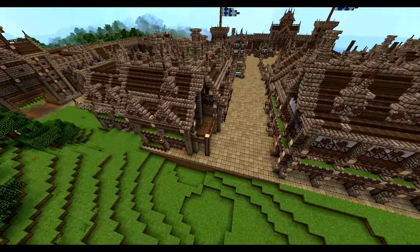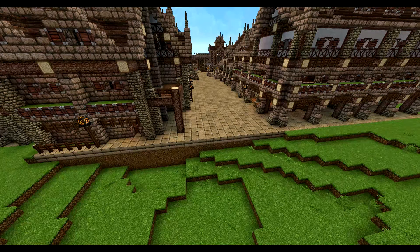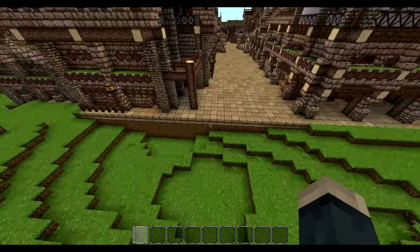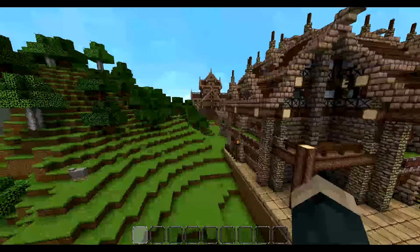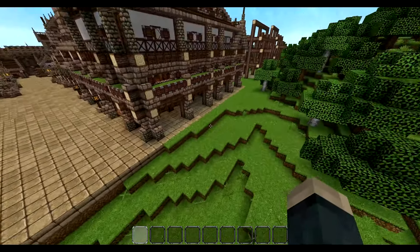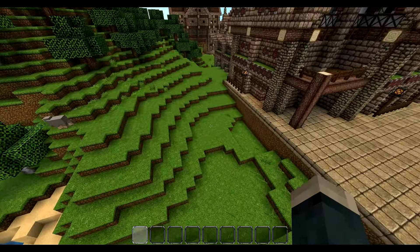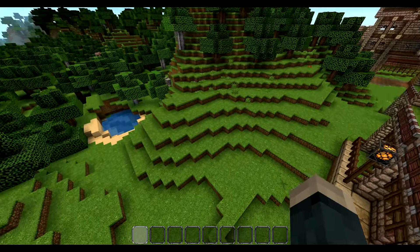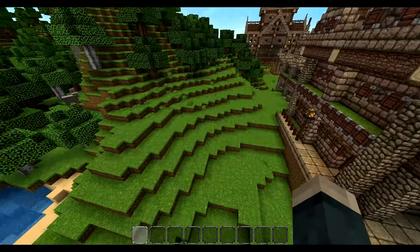So for this episode I decided to make a tavern or inn, whatever it is called. Right over here, so you'll have a path that leads from the entrance, and then a path leading. We're gonna have it right on the corner of the street, which is probably gonna be like somewhere over here.